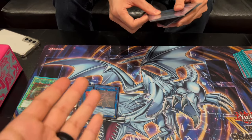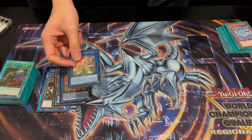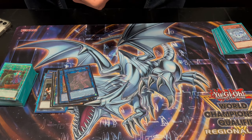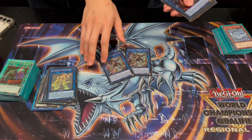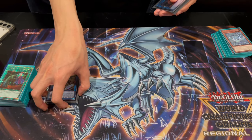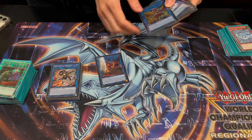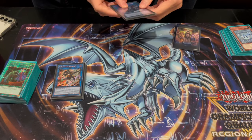It could be Tifan, it could be Goddess — it's kind of a flex spot, but for now it's Sunlight Wolf. From what it sounds like, it didn't come up too much but it came up for you, which means it's better to have it when you need it. Goddess and Tifan are like this too — they don't come up much but they're kind of game-winning when they do. Two S:P Little Knight — it's Rescue Ace. One for the combo, one to go into if you had a lot of gas and an IP.